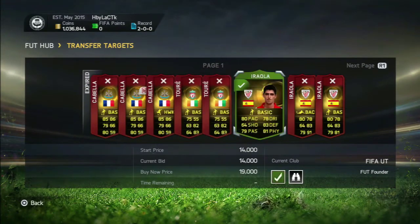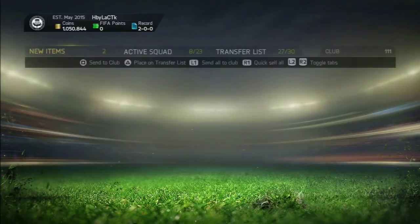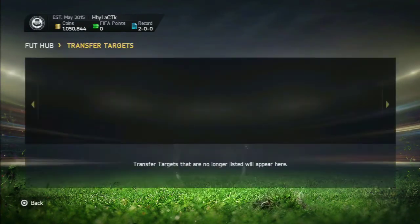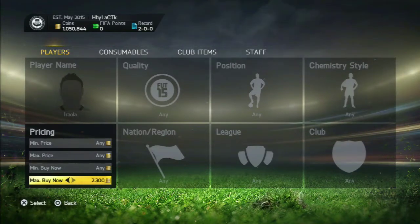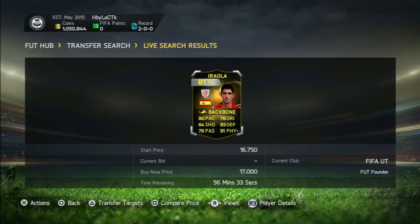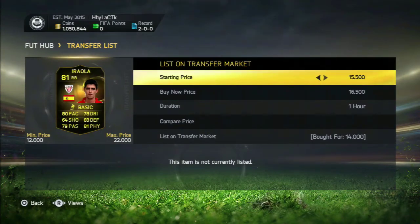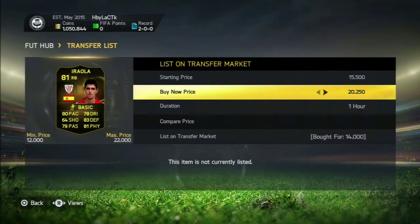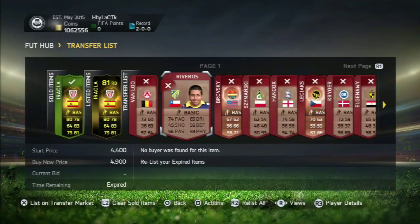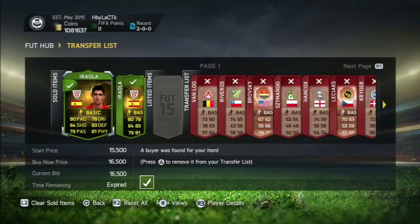In the end you'll see I did get outbid on quite a load — don't worry if you get outbid, you've not lost any coins, you just get your coins back. I actually picked up two Iralas, so I went back on the market and his cheapest was still 17k. I listed them up for 16,500 and they sold instantly — both of them sold, which is crazy. This method really does work guys.